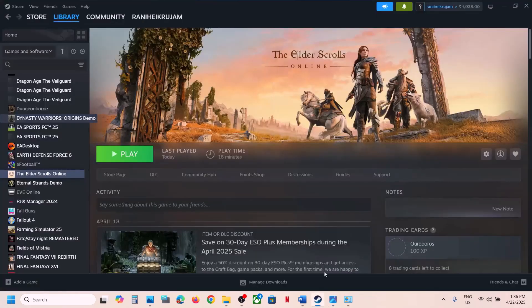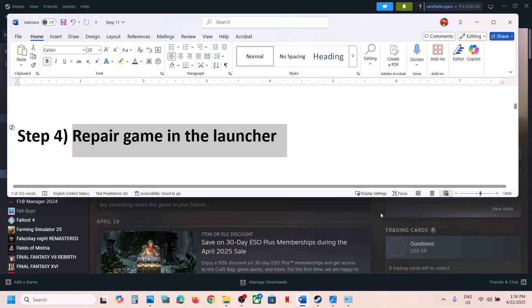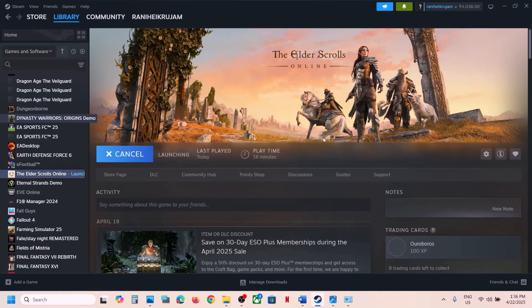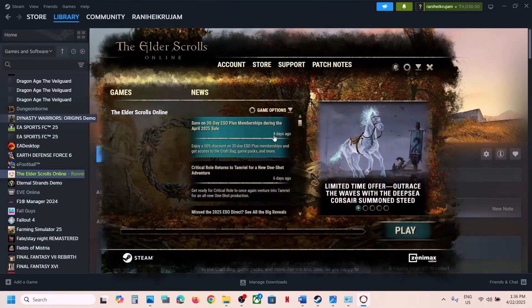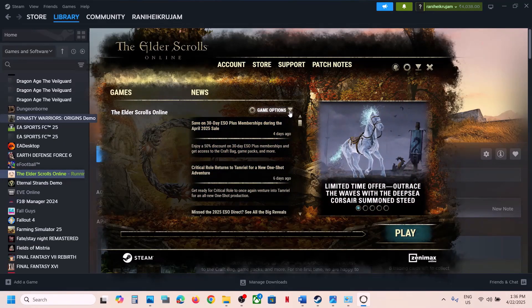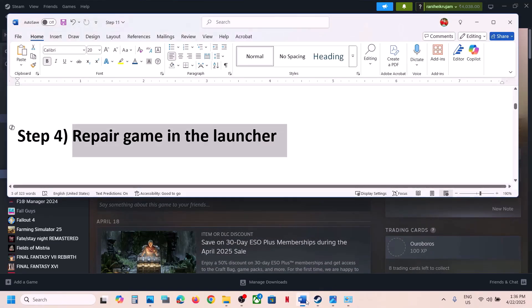The next step is to repair the game launcher. When you launch the game it will open the launcher. Once the launcher is open, click on Game Options and you will see the Repair option. Hit Repair. Once the repair is complete, launch the game and check.